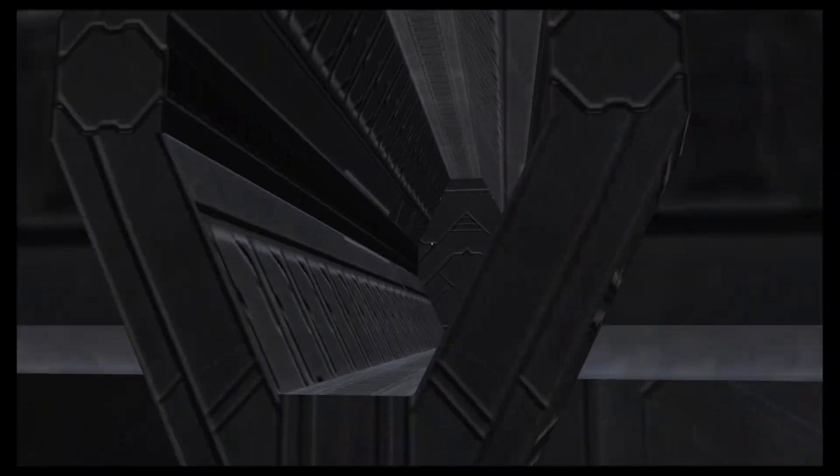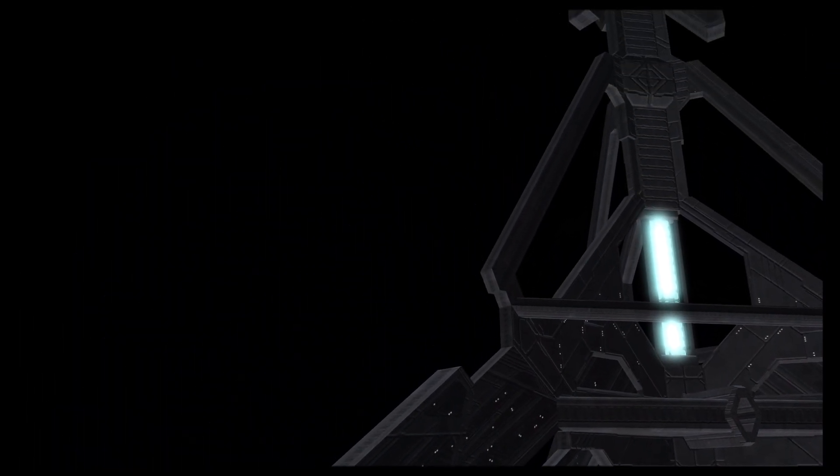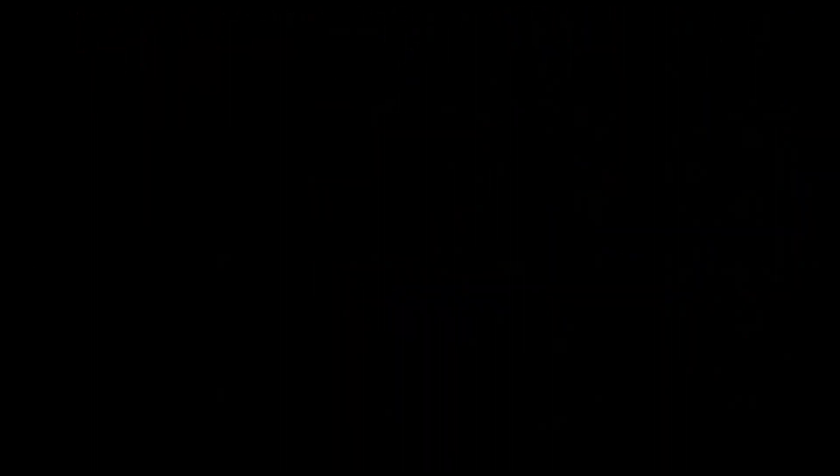That is actually what Master Chief lands into — not the ship. The Forerunner ship itself is pretty simple. In fact, I think Halo 3 reuses the exact same model because it's very much identical.